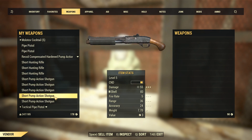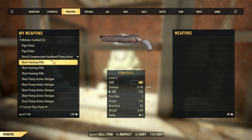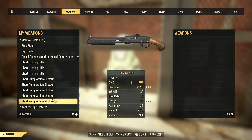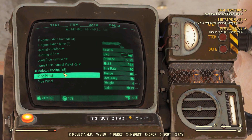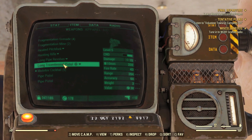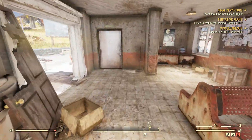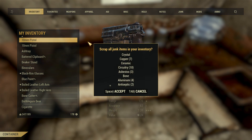10 millimeter pistols — we have a 10 millimeter somewhere. Let me check our inventory. Here it is: long tricentennial pistol. Doesn't look like it has many mods on it, so I might break those down. The pipe pistols — our pipe pistol actually does fairly well, I used a lot of it during that event, so I may sell these since they're about to break anyway. We'll break those down to see if we can get anything for our pipe pistol.